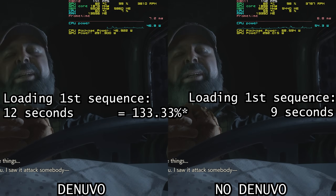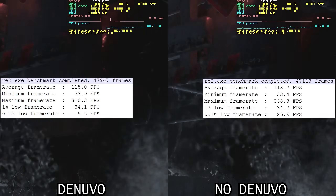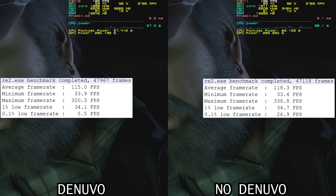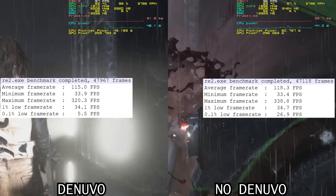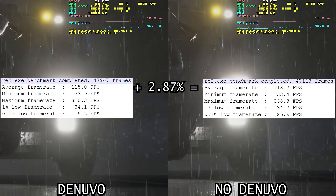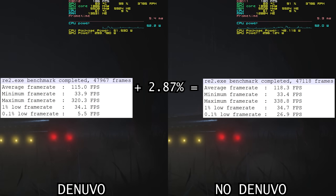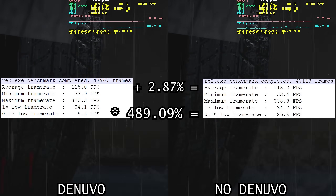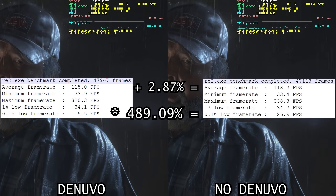The difference diminishes further when it comes to performance. All options were maxed except motion blur, which was disabled. There was no improvement in minimum FPS or 1% low, but there was a noticeable difference in average FPS and 0.1% low. The unprotected EXE averaged 118.3 frames per second, 2.87% more than the Denuvo build's 115 FPS. The improvement in 0.1% low is much starker: the unprotected EXE measured 26.9 frames, 489.091% the performance of the Denuvo build which measured just 5.5 FPS.